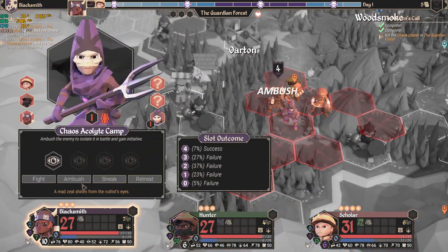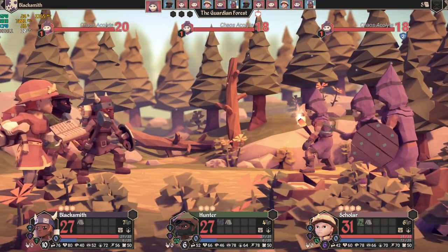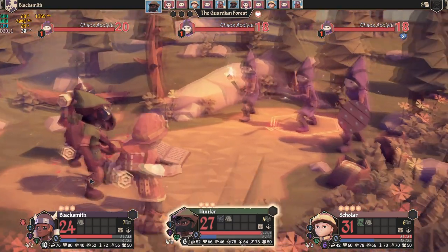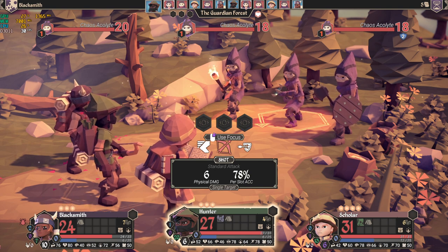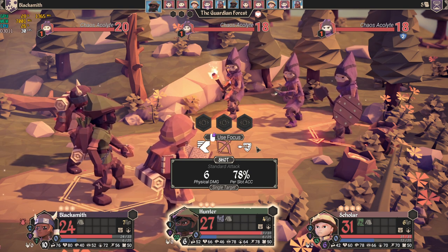Let's do an ambush — we failed the ambush roll, so we're not successful. The tutorial tells you things as you need to know them, and if you forget something, there's also an encyclopedia you can jump into later. When you click on something, it gives you more information and links to the encyclopedia. Now I have a bleeding effect, so I need to finish this quickly. I'll choose this enemy — he has armor but I have armor-piercing ability.